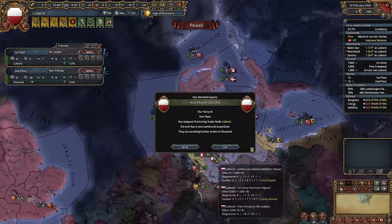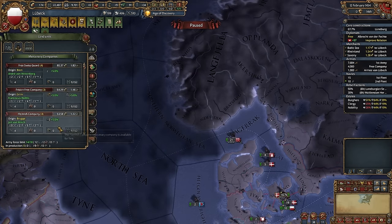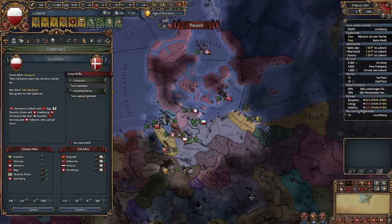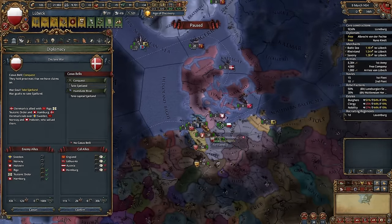Right now I will decline Denmark. Find our ships, take some war loans, and buy a good general. Yes, you can buy generals — don't forget that. This one is really good, both combat and siege. And let's declare on Denmark, most likely for the last time. I tried to prevent Hamburg from joining, just because it will leave our trade league and we would need to re-add it.